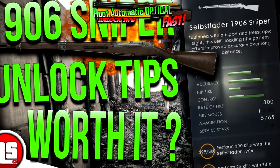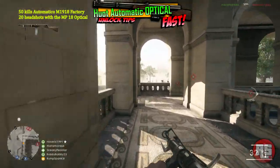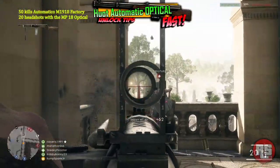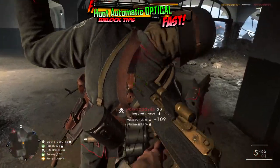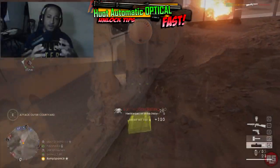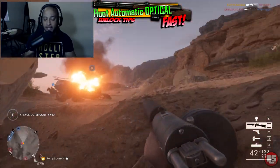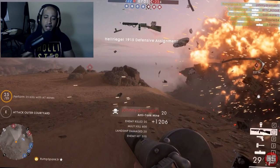For those of you who haven't seen the previous fast unlock videos, I will post links to those videos in the description below. In those videos I share tips on how to get headshots for the Ribeyrolles, how to unlock the Selbstlader 1906 Sniper the fastest way possible - and that was brutal - the Hellriegel Defensive, and much more. If there's a new weapon you want to unlock and you want tips on how to do it, you've come to the right place.